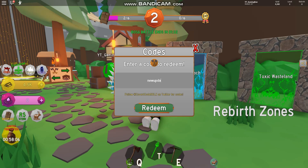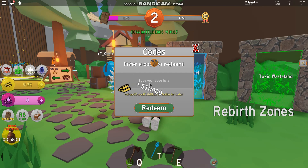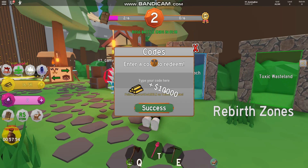We have code 'new update' like this guys. That gives you guys 10,000 gold, which is insane. After that guys, we have code 'boost'. That gives you guys another 10,000 cash — oh my god, that's insane.